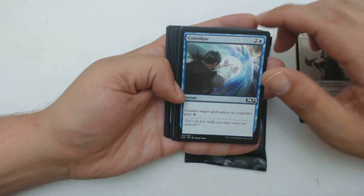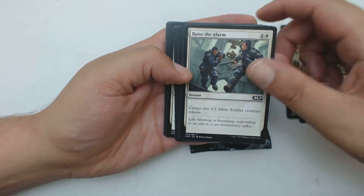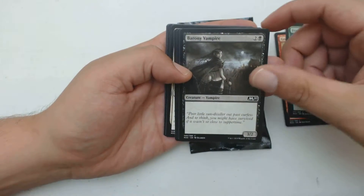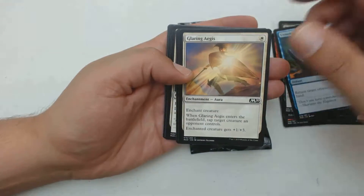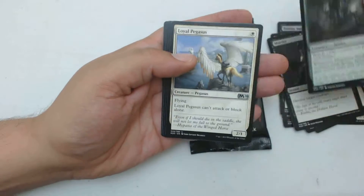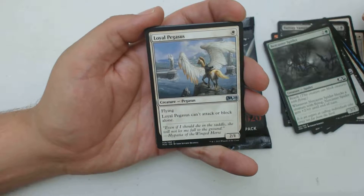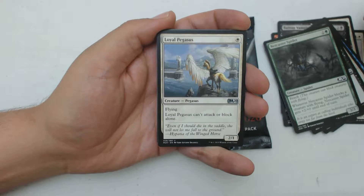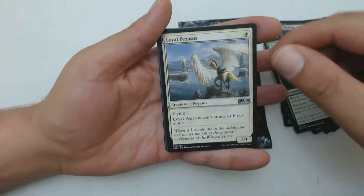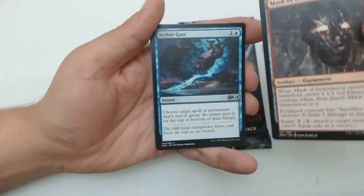Moreland Inquisitor — that was a reprint from, I'm assuming, one of the Innistrad sets. Convolute. Goblin Smuggler. Raise the Alarm — pretty sure that's another reprint. Ferocious Pup, easy puppers. Barony Vampire, another reprint. Unseam, another reprint. Glaring Aegis. Murder, another reprint. Netcaster Spider. I'm really trying to hold back a burp right now — I gulped down like half a can of Diet Coke right before I started recording this, and I have this burp just brewing in my belly.